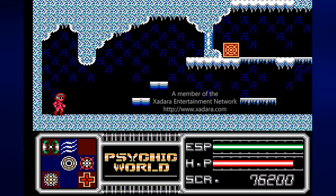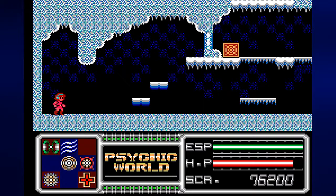Hey everyone, this is PrinceWatercress and welcome back to Let's Play Psychic World for Sega Master System. We went through a fiery cave in round 2, and we're now going to go through an icy cave for round 3. I took care of the enemy at the very beginning, got some health, let's go.